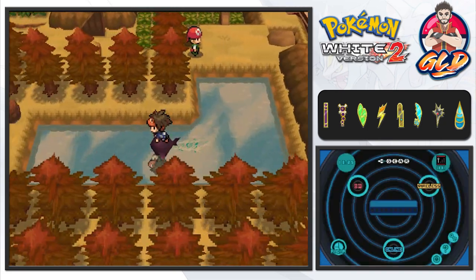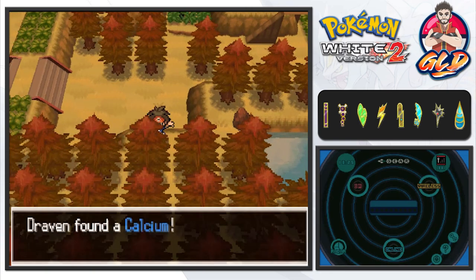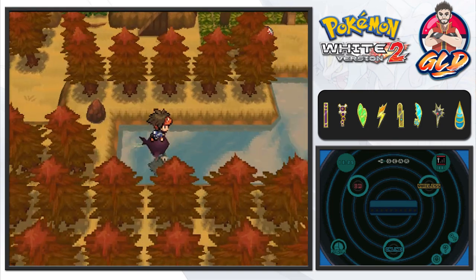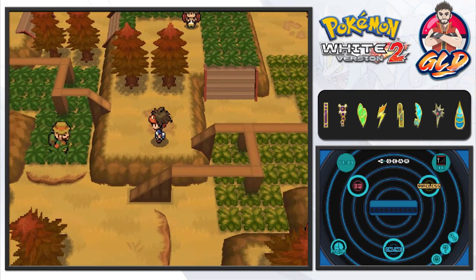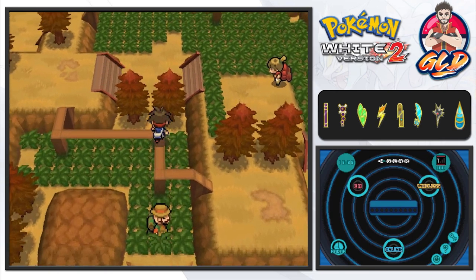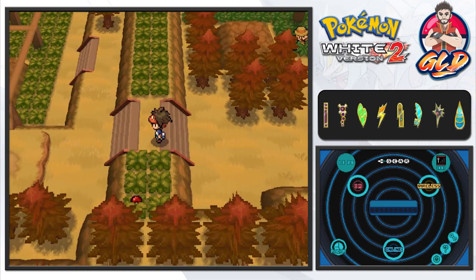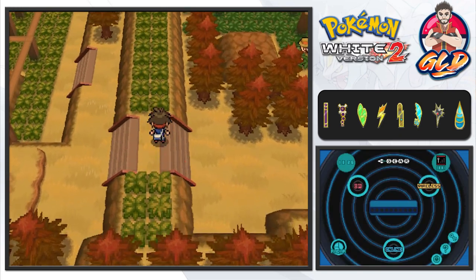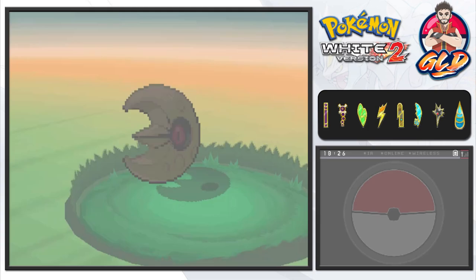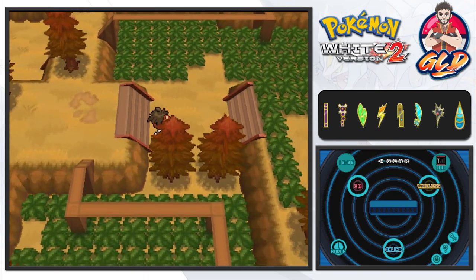Let's surf our way through here — there's nothing except this pathway. We found ourselves a calcium, which is always nice. Let's balance ourselves and here comes a Marill encounter. Wasn't Marill like the biggest tease in Pokemon history? Everybody had this theory of Pikablu, and next thing you know it turned out to be a Marill out of all things — a huge disappointment.